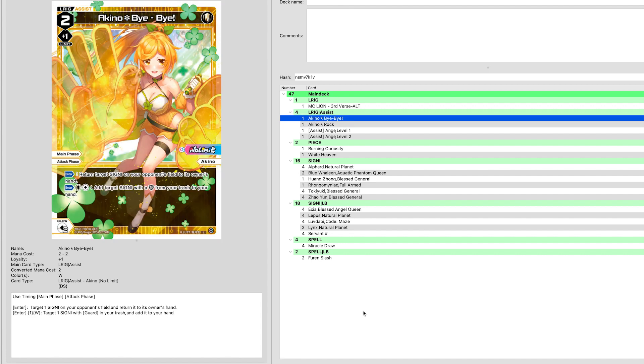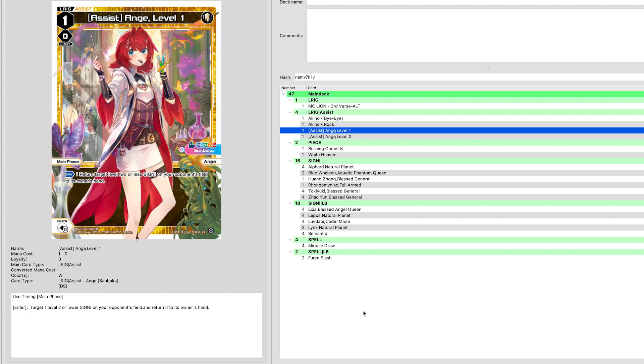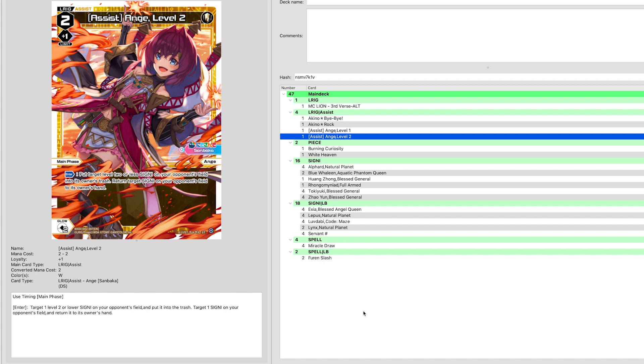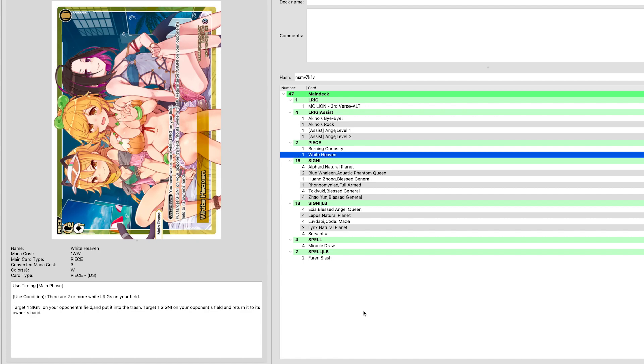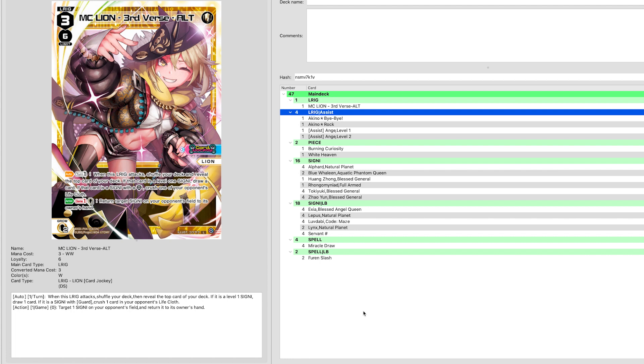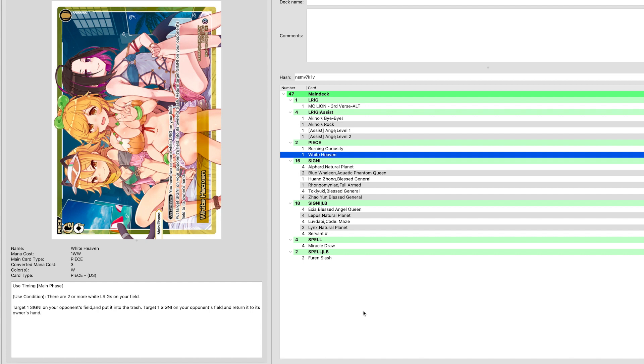The other ones we're playing are Aki no Bye Bye and Aki no Rock — these are just assist L-rigs that allow you to bounce things to the opponent's hand. On level one we have another one that bounces to hand, and on level two this one bounces to hand and trashes something. We're also playing Burning Curiosity and White Heaven — Burning Curiosity allowing you to probably exceed, and White Heaven allowing you to do two lanes and also enter-deprive. You'll notice something in common with literally the entire L-rig deck: if we count it, that's removal one, two, three, four, five, six, seven, eight, nine — you're playing almost all of your removal in the main deck.